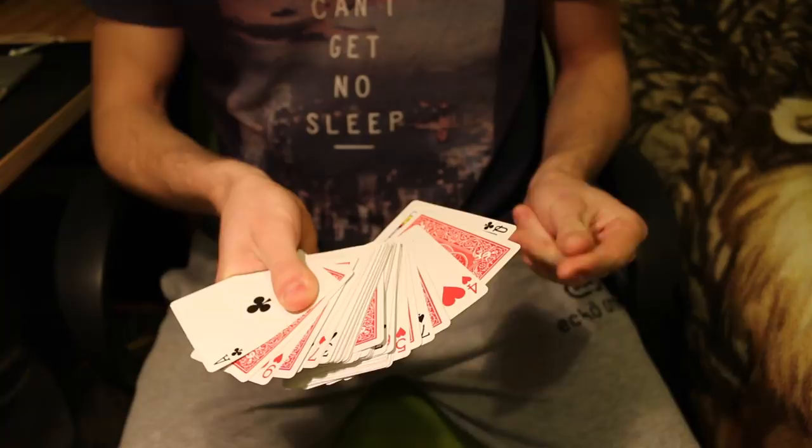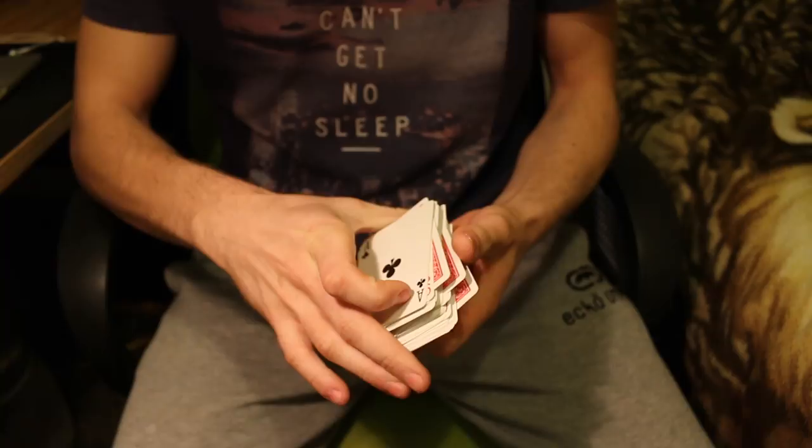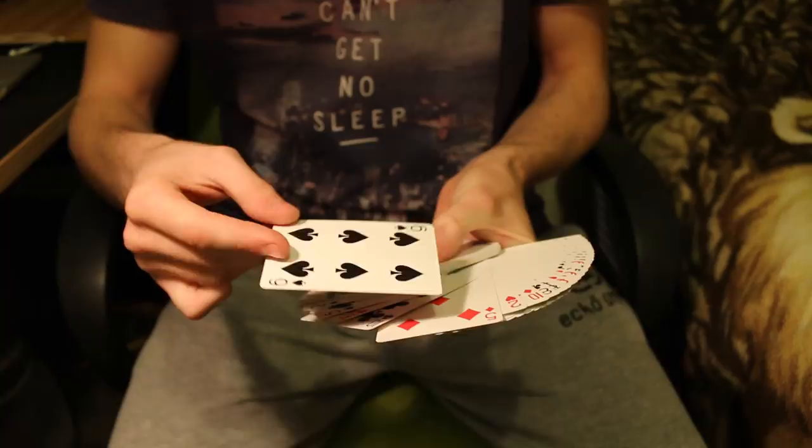But watch — all you have to do is watch carefully. I square it up once. That's all it takes, and with that action the whole pack turns face up except for one card, and that card just happens to be the six of spades, which was the selection.